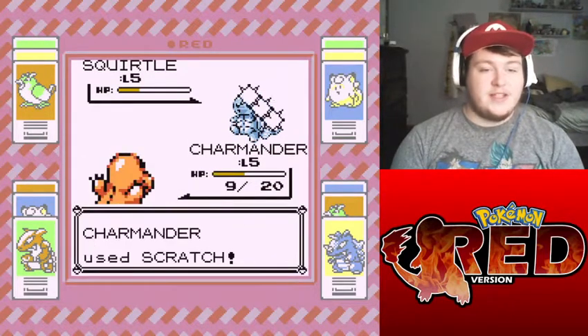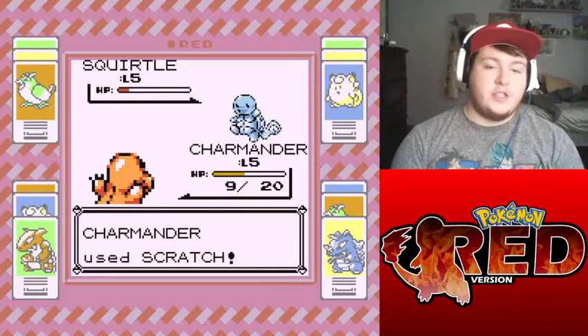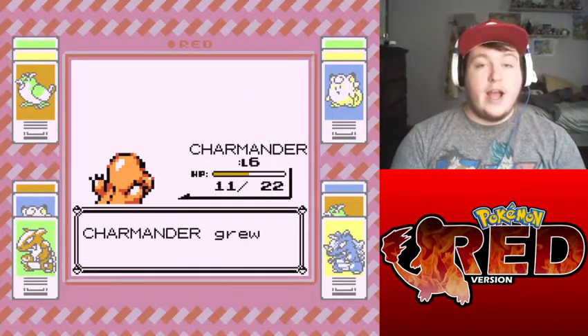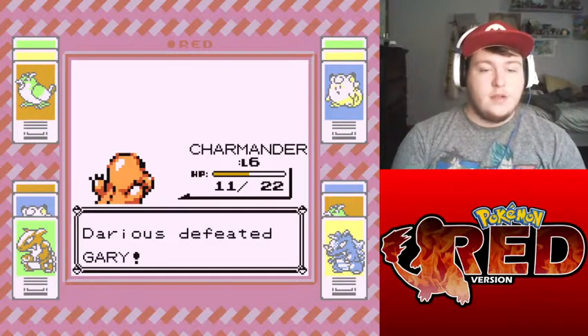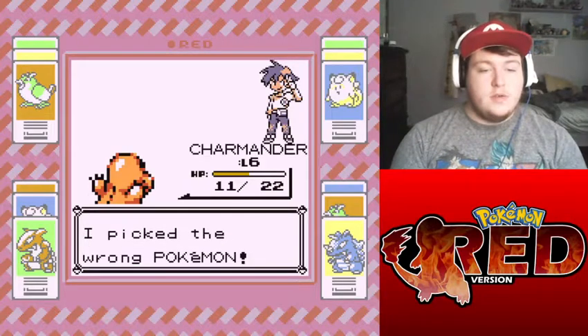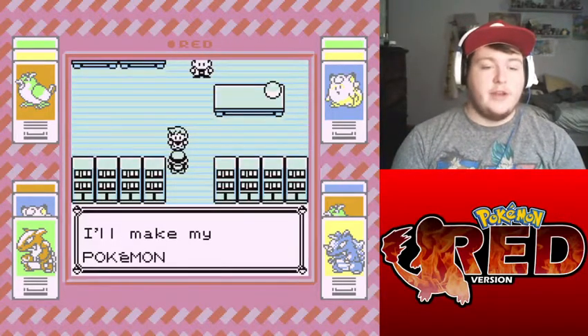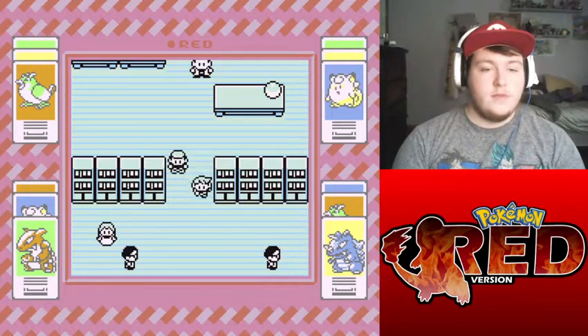Oh wait — he missed! Do I win? Yes! Okay, I won. Whew, I got a little worried for a second there. Well, no — you didn't pick the wrong one. I'll be honest with you, you picked the good type advantage. Is Charmander healed up? Yes. Okay.